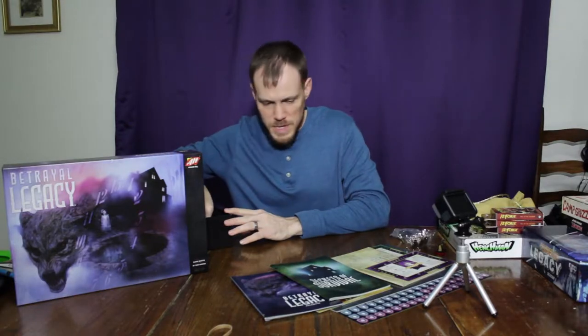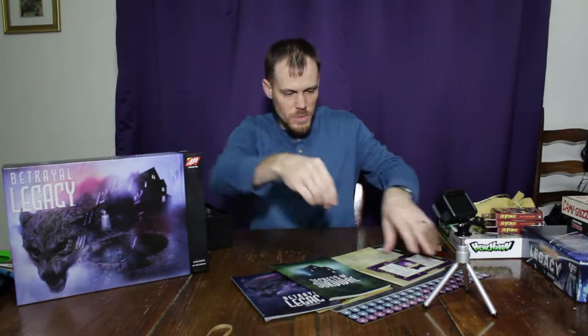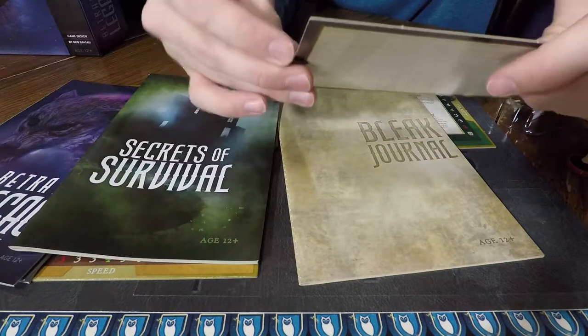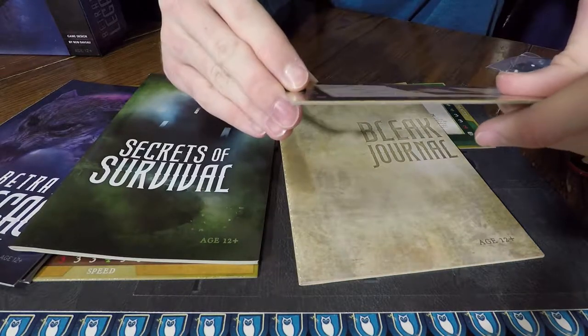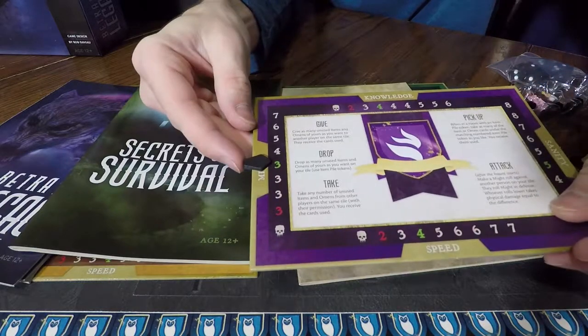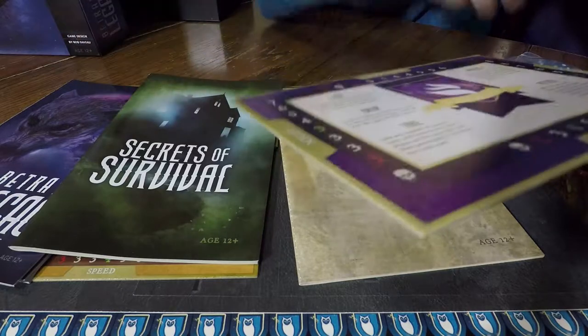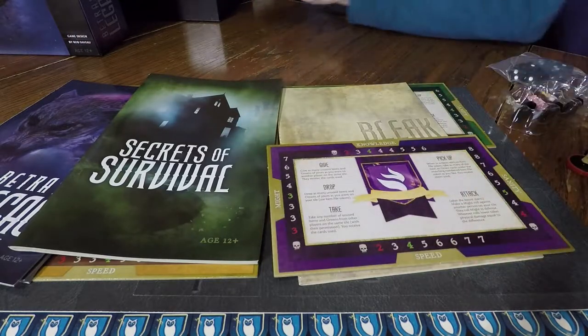We've got the trackers that will go on the board, and I like how the numbers are bigger here. It's going to be much easier than the original where it was kind of hard to tell because the numbers are so small and so close together.